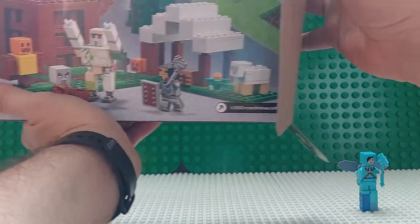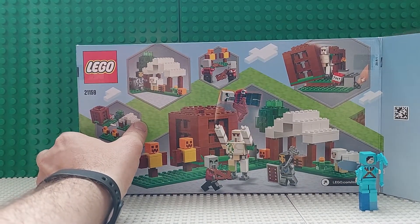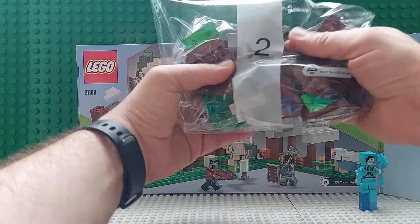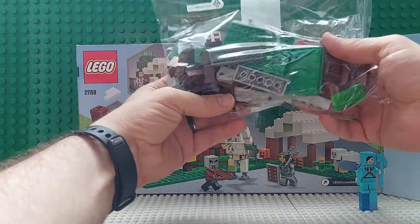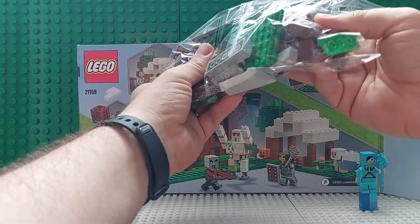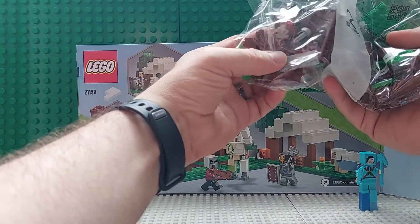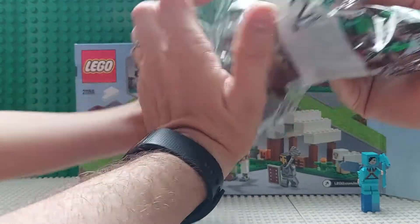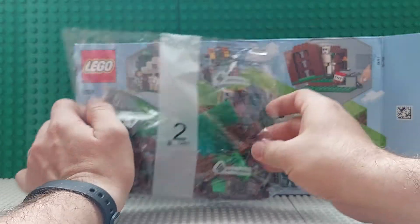Let's see what we have in this box as we open it up. We have bag two. It looks like the pillagers are in bag two. I saw a pillager face right there. There's one of the crossbows. Oh, there's blue eyes — they have blue eyes. That's cool.